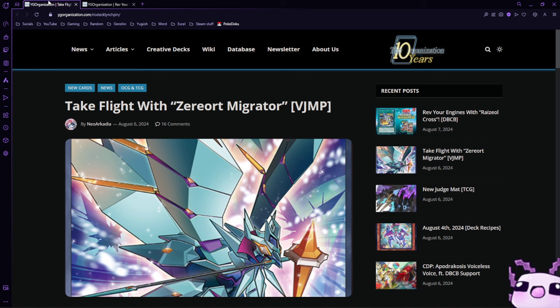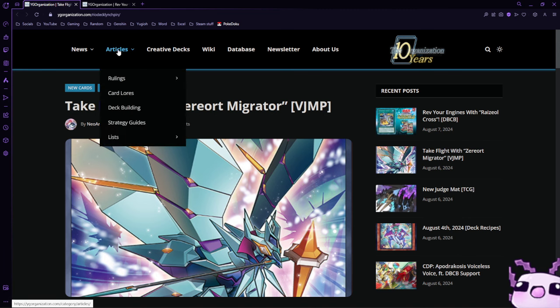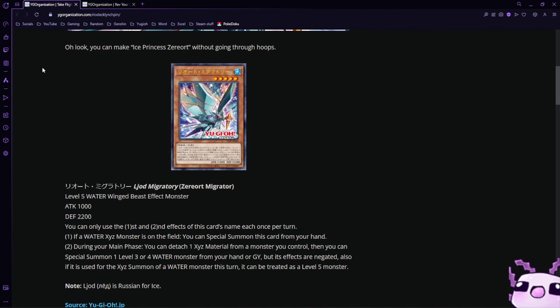First off we have Xeroth Migrator. It is a level 5 water winged beast effect monster with 1000 attack and 2200 defense. This is searchable with the Tachyon card that is in the Light Duels pack. You can use the first and second effect of this card's name each once per turn, and if a water exceed monster is on the field you can special summon this card from your hand. You can use this in Shark or post-Tachyon spell, which is very nice.